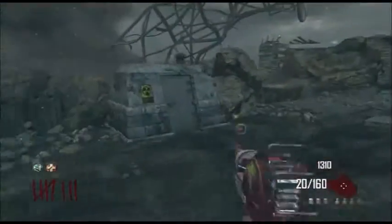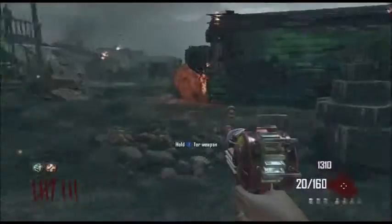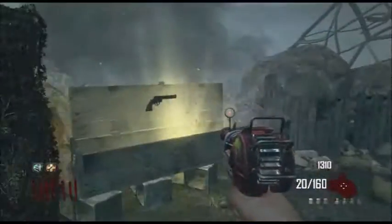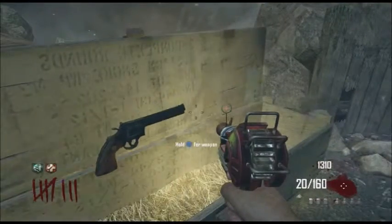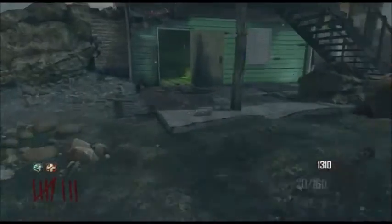The box has just spawned here — I've only just realized that, that's pretty handy. I don't know whether I should replace the ray gun with that. No, we're going to keep the ray gun as our emergency weapon.